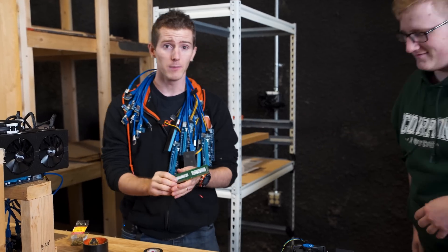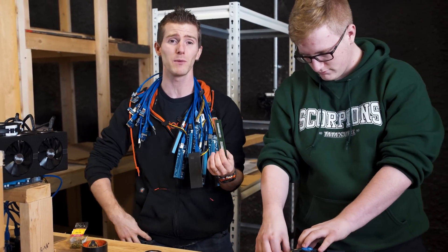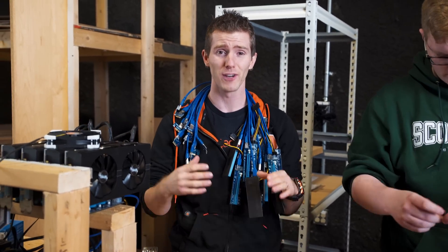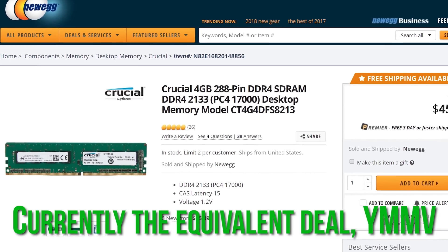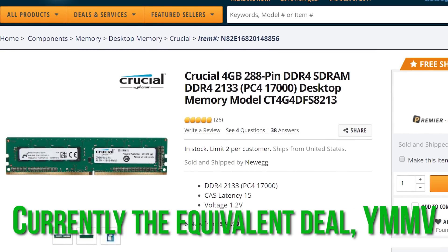As for RAM, similar to the CPU, we'd recommend whatever is the cheapest compatible memory you can find from a reputable brand. At the time of filming, this ended up being some bare bones 2400 megahertz DDR4 from Crucial for just under 50 bucks.